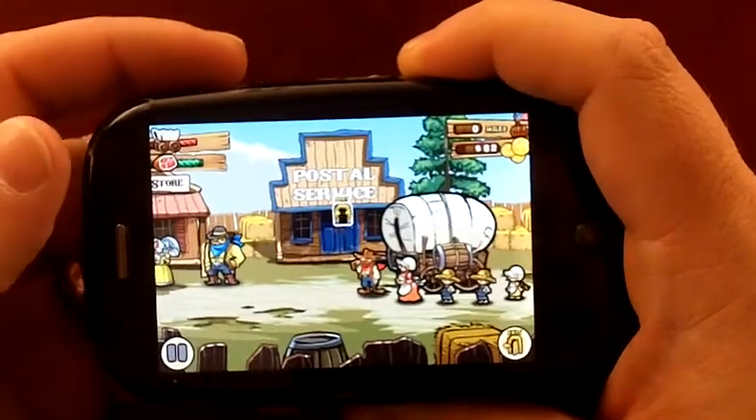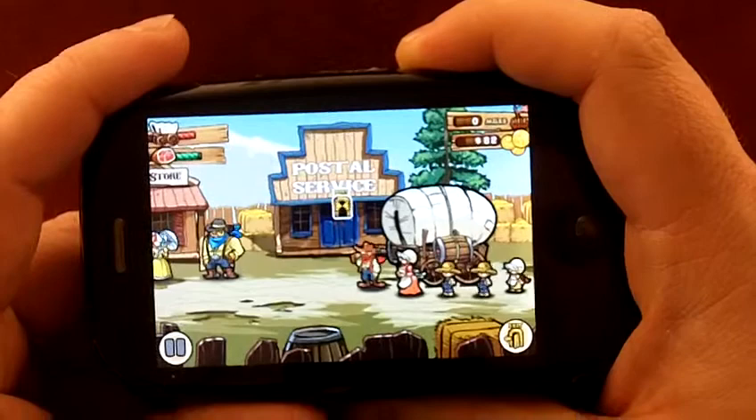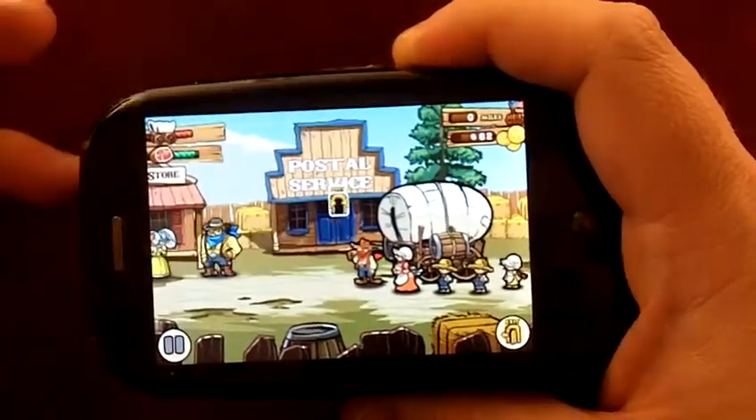You can see up here we have the health of our wagon, and consequently our family. Over here we also have our food rationing. Over here is how many miles to the nearest town, and this is how much money we have.